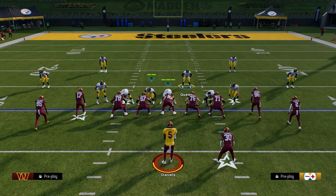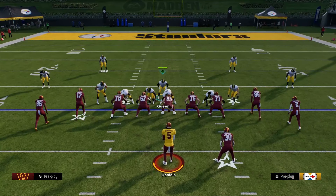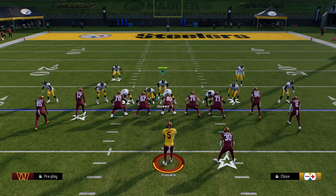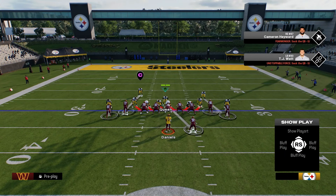Just like most of the other blitzes we post on the channel, we want them to be as fast as possible and as easy to set up. As soon as you come out of the huddle, take your user — which is the opposite middle linebacker — and just hover above that left side linebacker that's already blitzing. Once you start making a bunch of adjustments, nothing changes with the actual D-line or the linebackers.